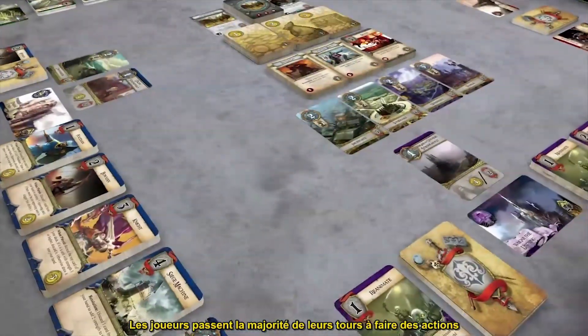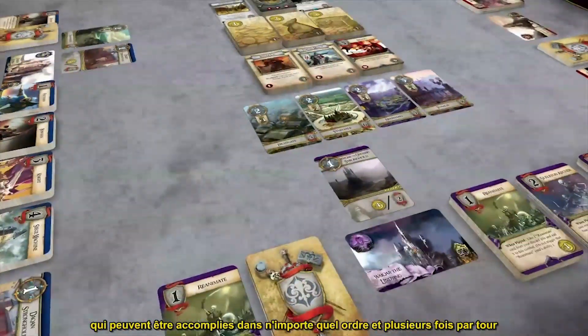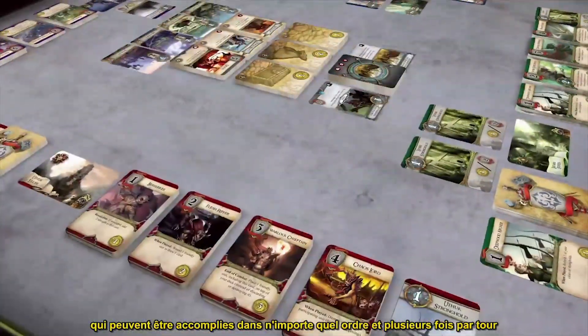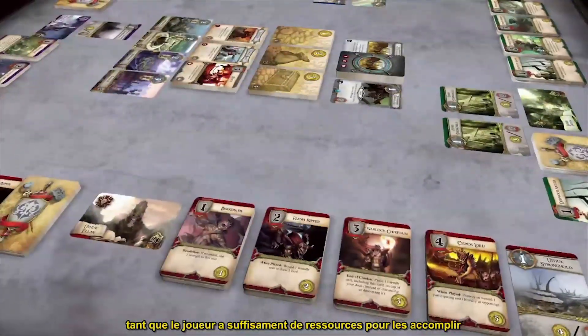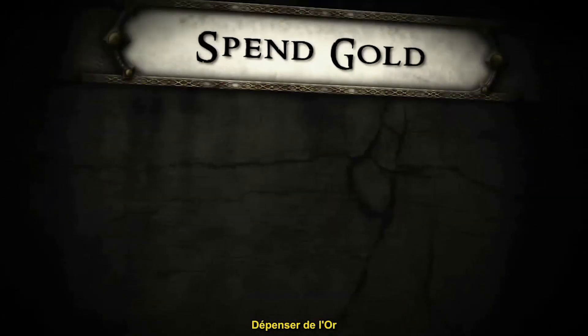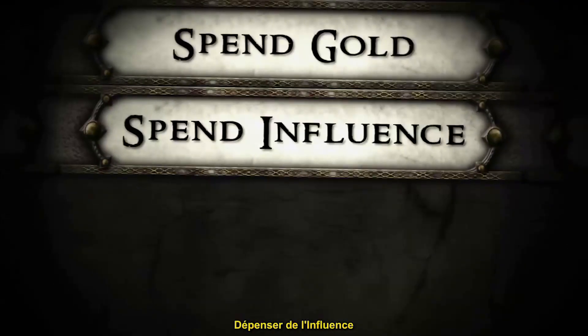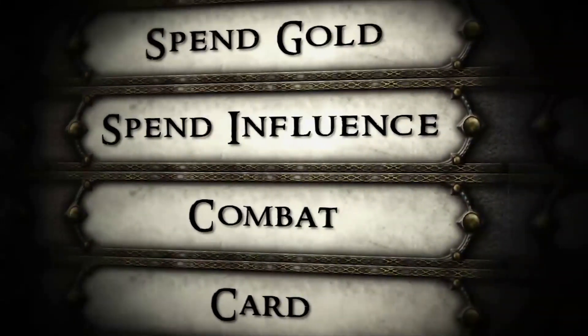Players spend the majority of their turn performing actions, which can be performed in any order and any number of times per turn, provided that the player has sufficient resources to perform them. There are four types of actions: Spend Gold action, Spend Influence action, Combat action, and Card action.